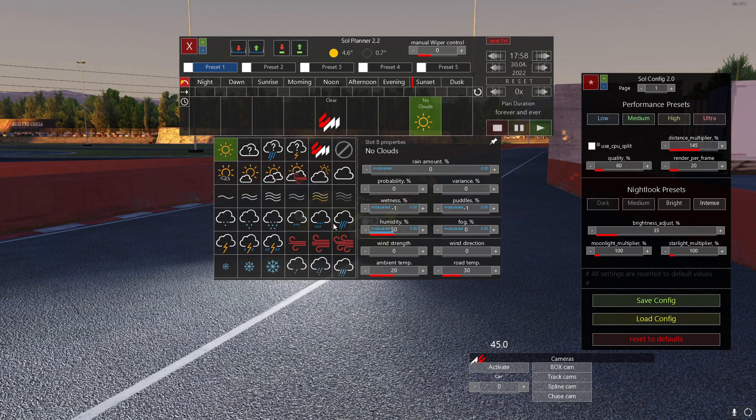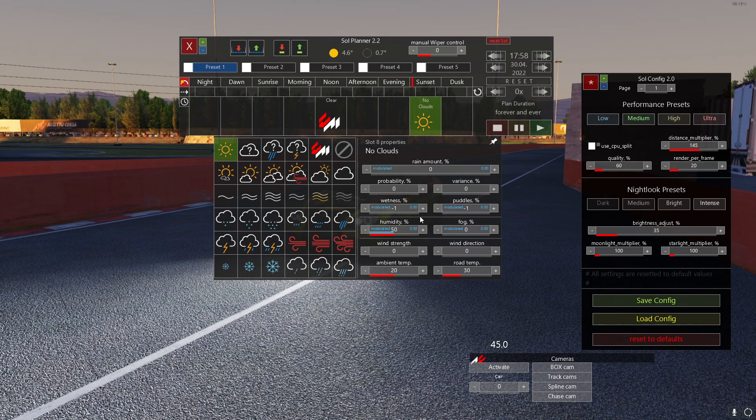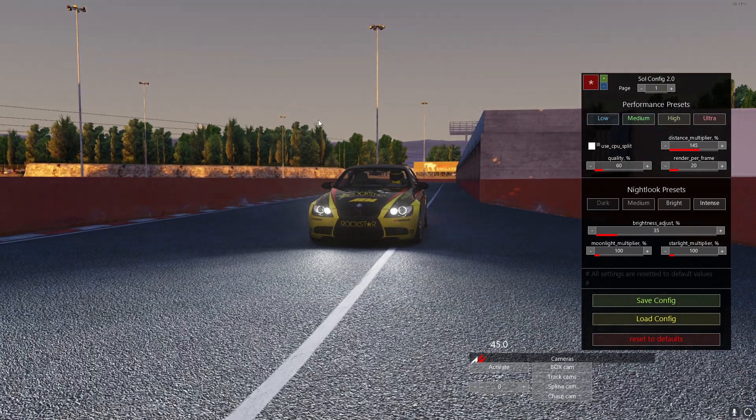I'm going to be making my own weather here. If you did want to add wetness, puddles, and rain, with the paid version of CSP from X for fab on Patreon for a dollar, you can do all that. I'm going to add it in at the end so you can see what it looks like and the difference it can make.